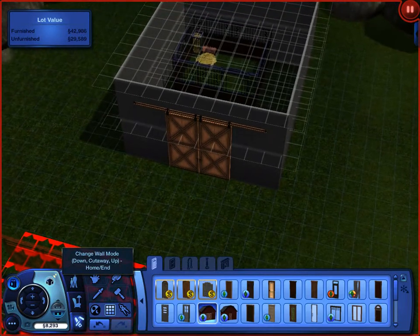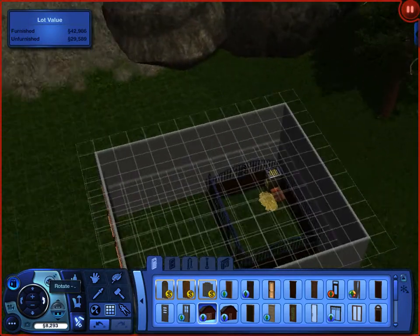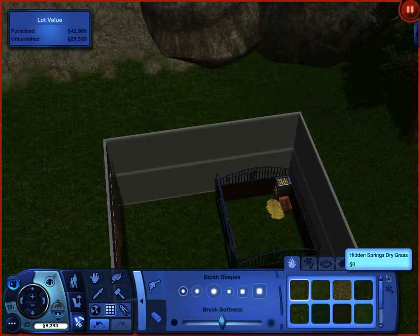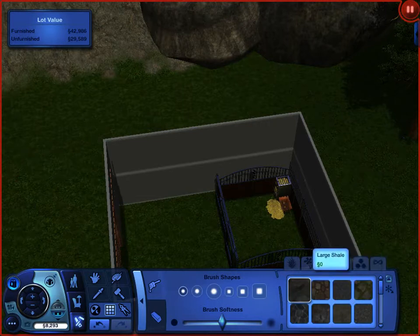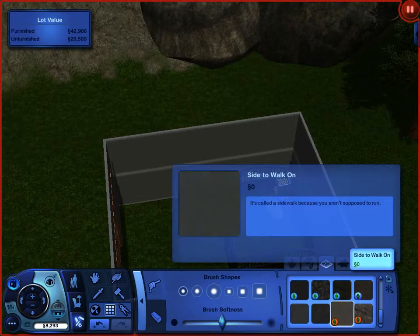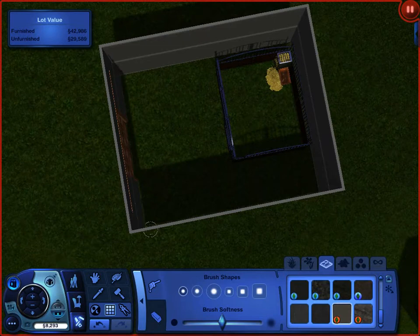Now we can put the roof on that. First, this grass in here is bothering me kind of. Let's come over here. What do we got? We have concrete or something. That'll work, so we're going to put that in there — except for in the stall. The stall, I'm going to have a dried grass texture in there.